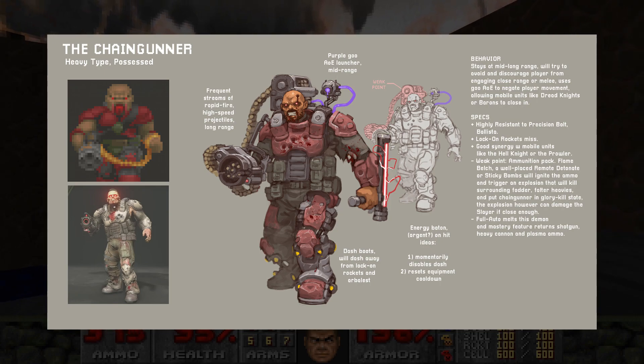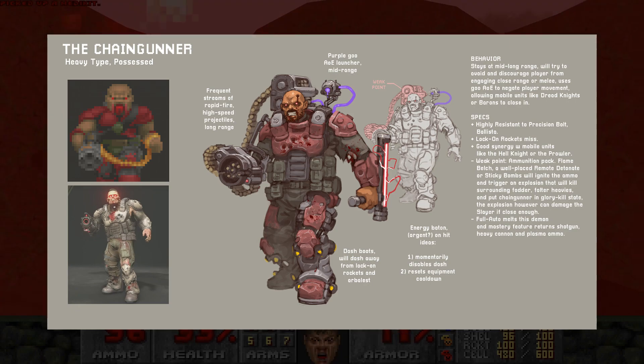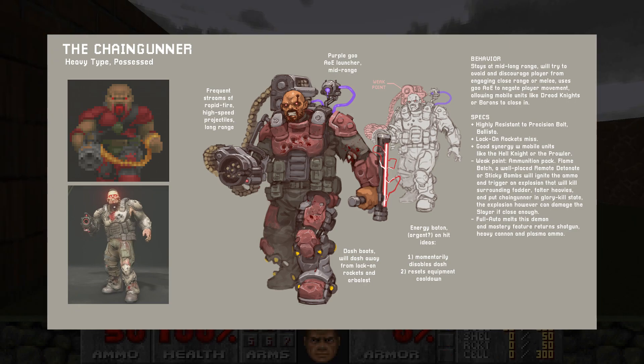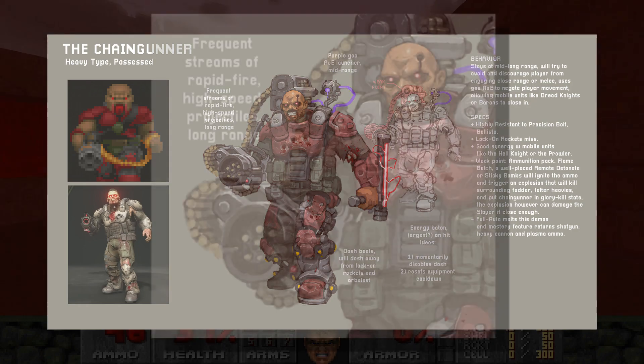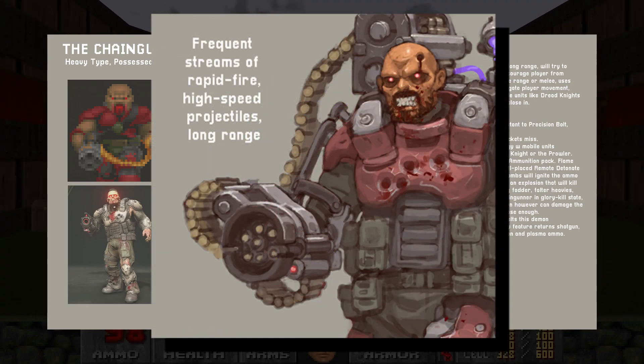The look of this guy is perfect. He's grotesque and intimidating. I love the ammo pack hanging over the right shoulder and the equipment launcher on the other. He looks classic, yet modern. The first point of his concept is the Chaingun itself, firing frequent streams of rapid fire, high speed projectiles — long range.